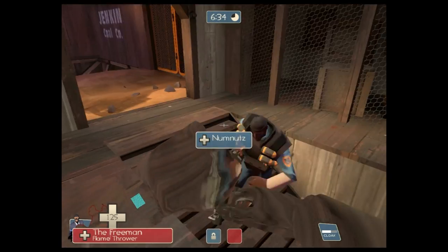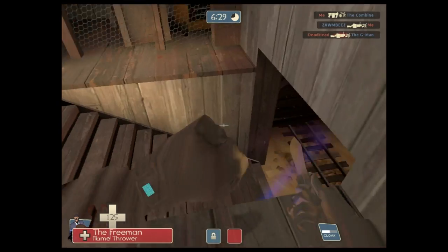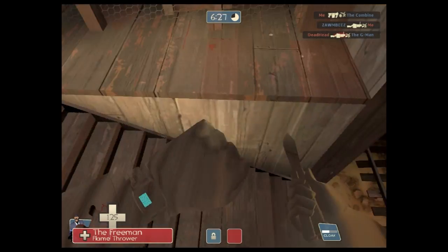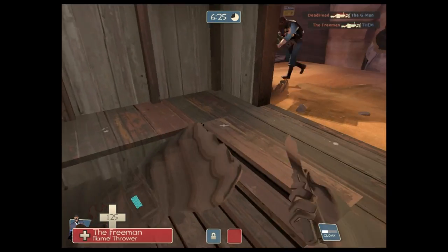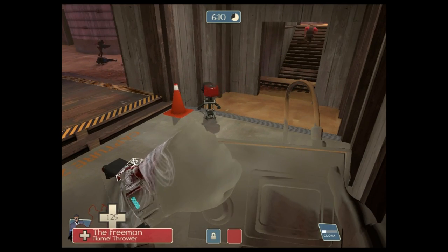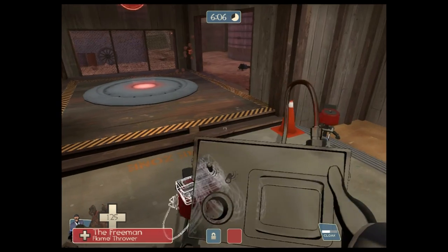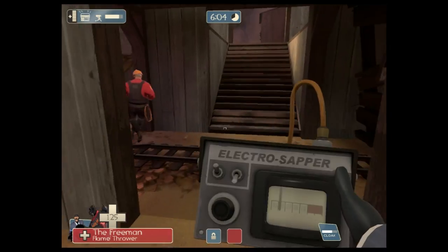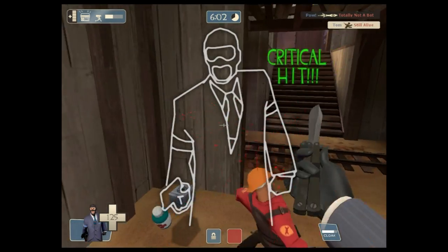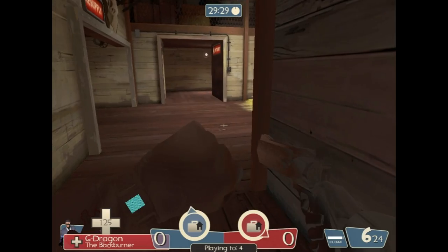I'm just going to give you an example of what you should do. If your friend's shooting someone, you just want to kind of not stand near him because demo men or soldiers might accidentally hit you. So, disabling engineers and sentry guns: if you don't have an ubercharge, just go and sap these two and then kill the engineer, or you can kill him first. There we go — so that's disabled. Both of them are going to die and now my teammates can push forward and win.